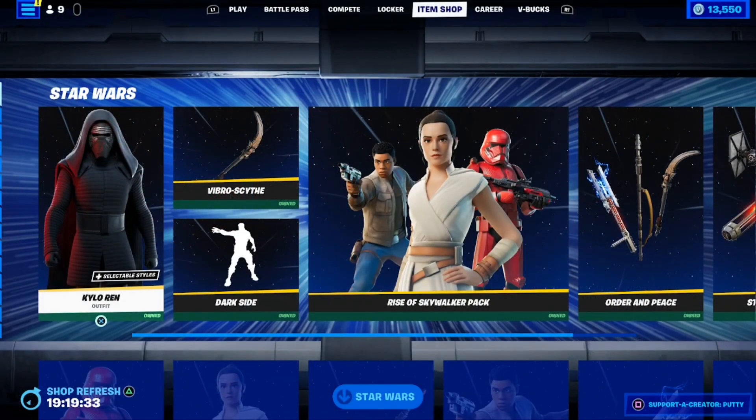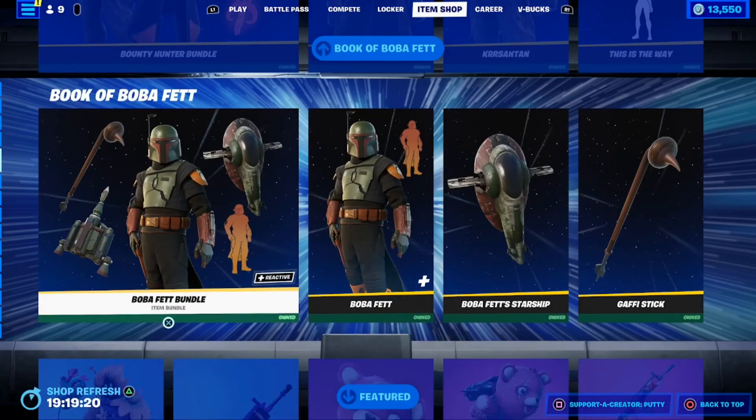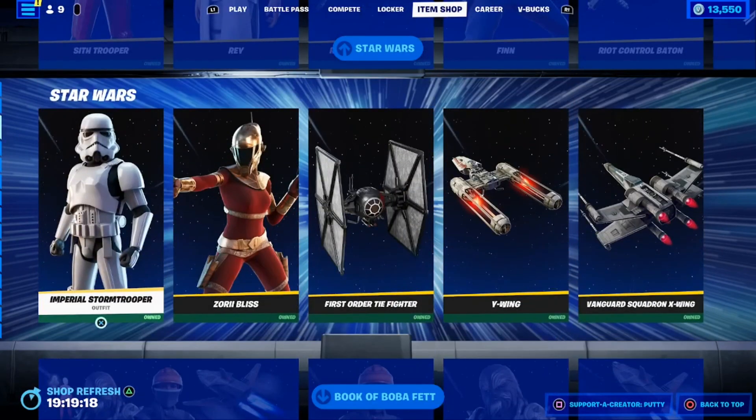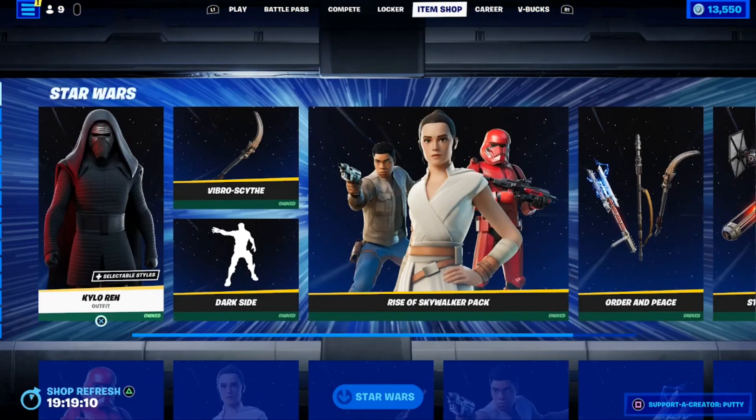And there you have it — every single Star Wars cosmetic in Fortnite! Remember, every cosmetic outside of the Mando skin and a few others is available to purchase in the Fortnite item shop. If you are planning on buying any of these items, please use my supporter creator code Putty — that's P-U-T-T-Y. As always, I am Putty with the G-Pod crew, and may the fourth be with you!